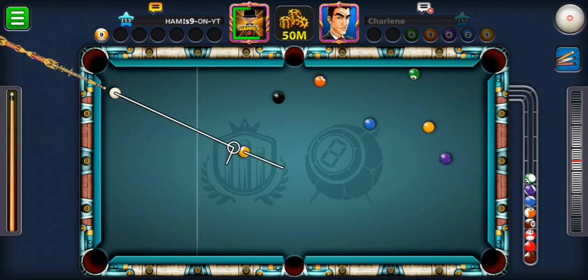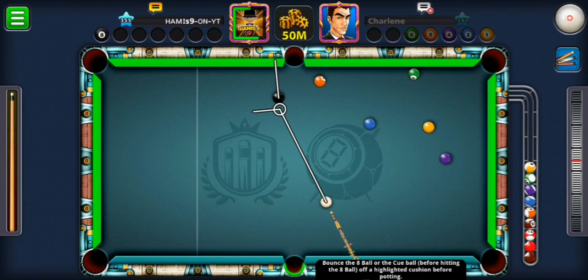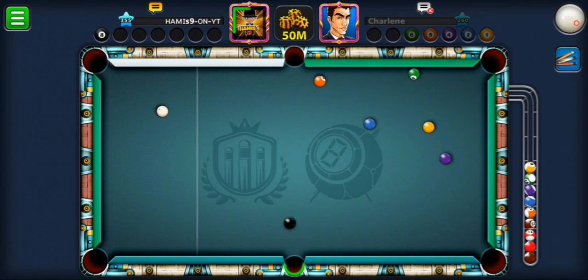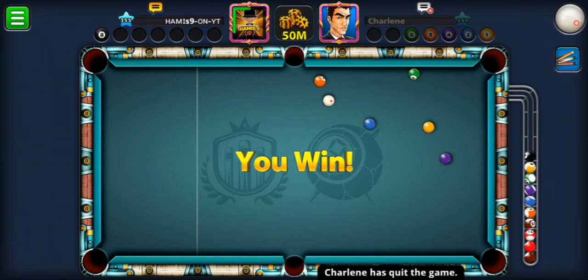I should add a little bit of spin. Stop cue ball — yes! Spin plays an important role in eight ball pool, so you should know how to control it. Let's go for this. Hopefully after such a nice clean game I don't miss on the black ball — actually I do not miss on the black.